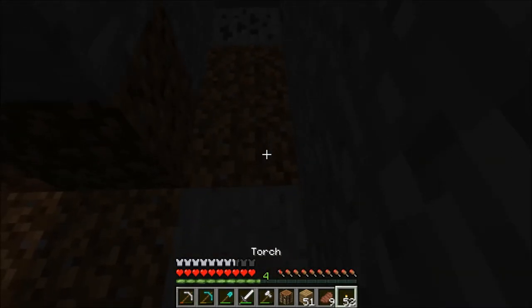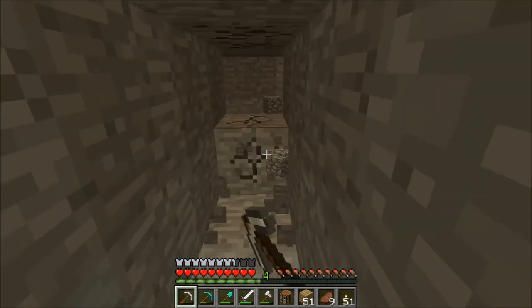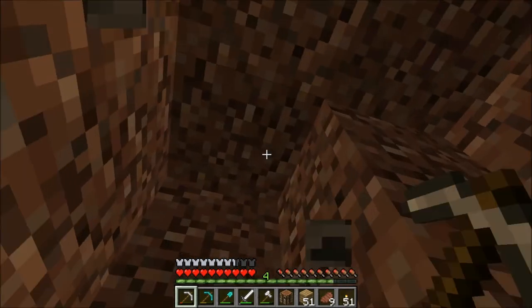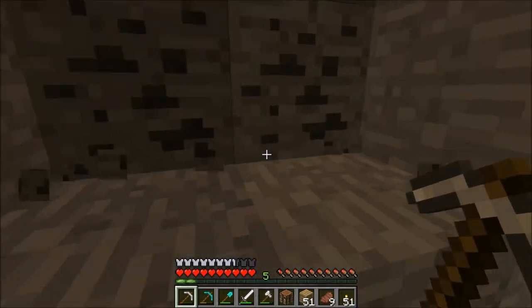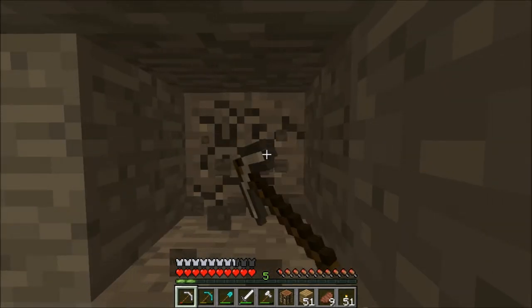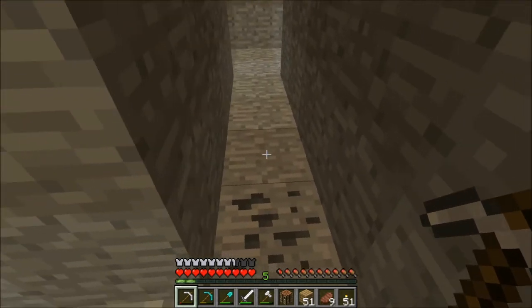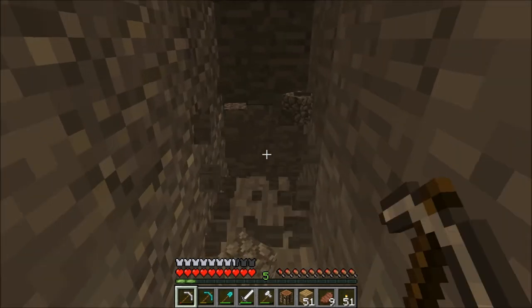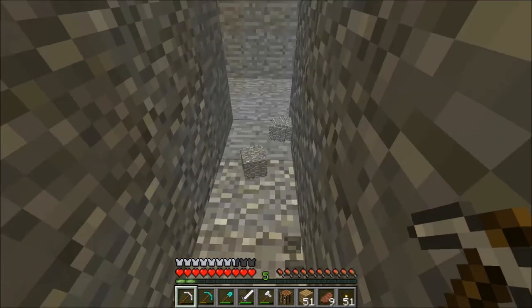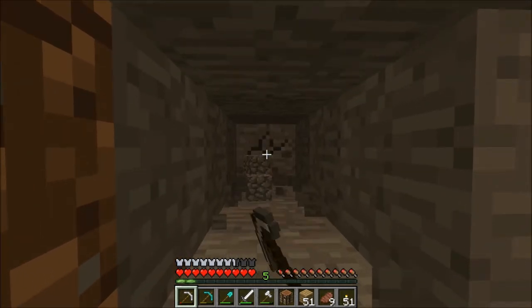Okay we found coal. It's better than nothing I suppose — actually not going to get that though, because it's the last block and I just can't be bothered to fill it all in. But we'll get the top of this coal. There we go, we've got some coal. Come on diamonds, I need you, I need you in my life. We can create 4 tunnels — I actually thought we would be able to create 5.